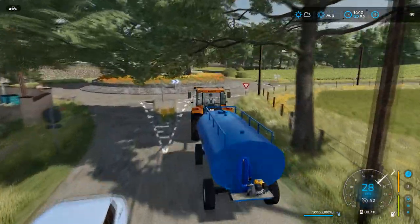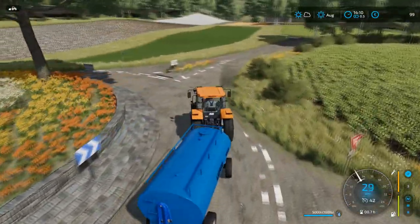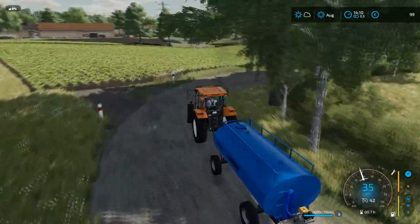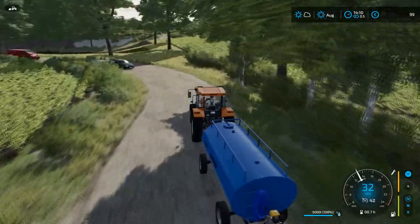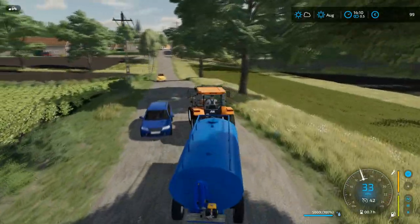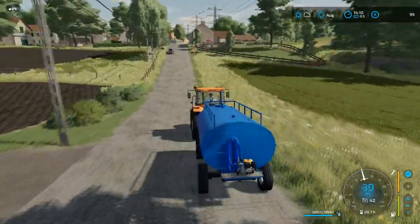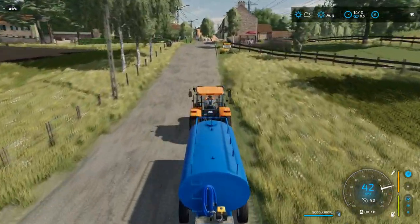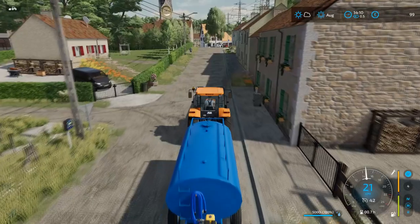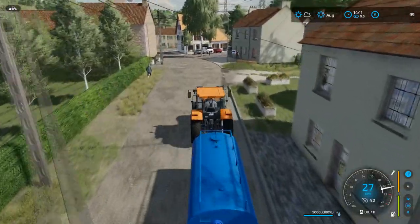Some nice little bready crescent half-moon things. I would do bagels, but we're going to go with cream cheese and croissants. We're still doing the coffee obviously, and instead of just doing plain milk, I opted to do whipped cream, which is another option through this dairy mod that we've got. We'll have a quick look at that in just a second.